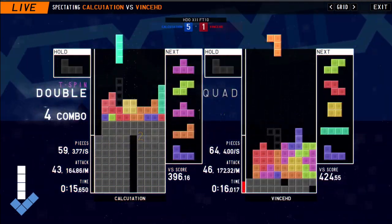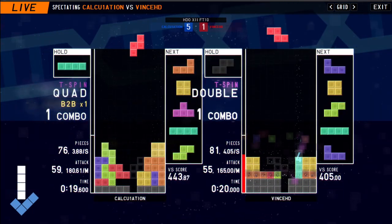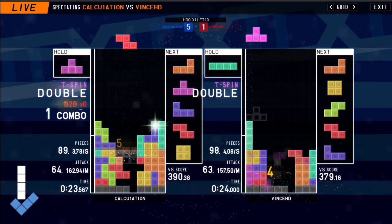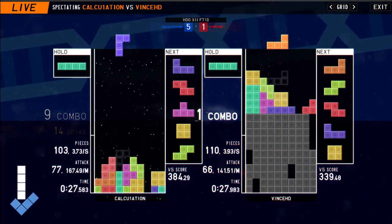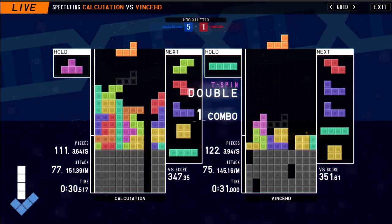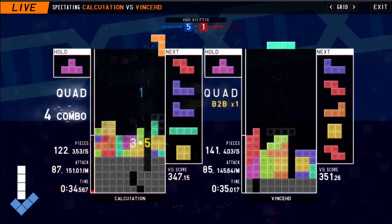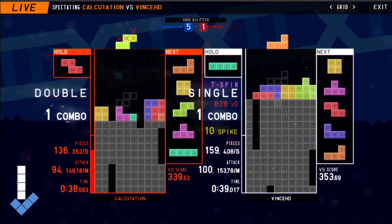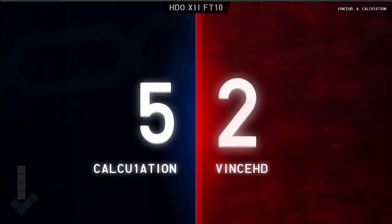We're seeing Vince HD with an incredible down stack, though it's not gonna send so much cheese onto DL's board. DL opting to go for that line skim into the Tetris, now just working around the garbage column. We're starting to see some really nice floating t-spins — oh no, he kind of misdropped on that second t-piece, but instead gets those combo down stacks. He's able to open up his stack with that I-piece, but it's not gonna be enough. Vince HD taking the round.